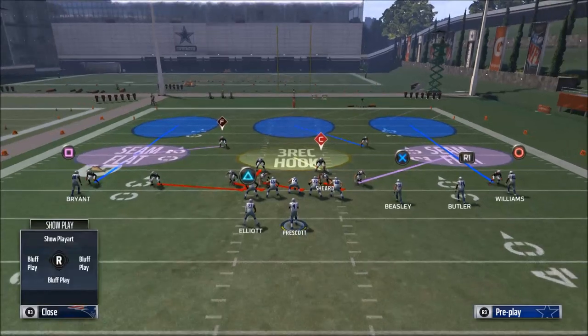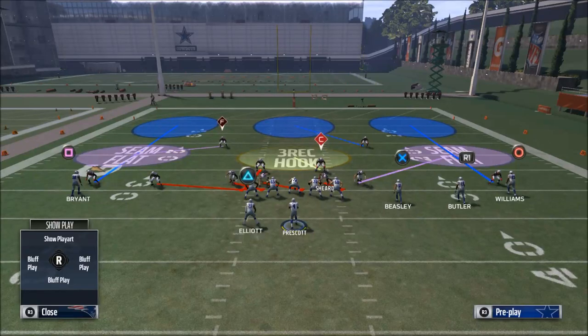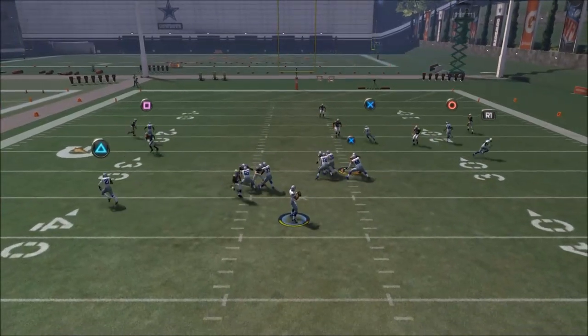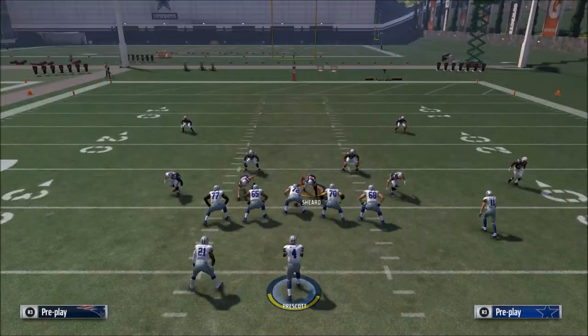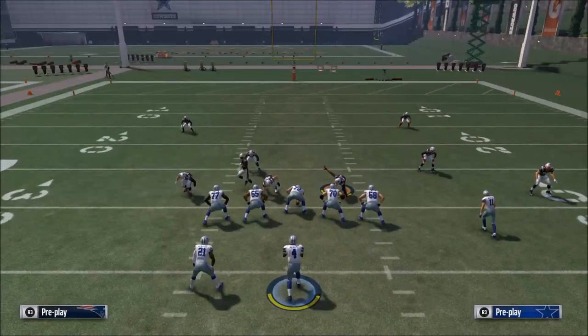Blitzing from depth makes them take wider angles. Running the Buck Slant 3 concept looks very similar to that Tampa 2, and what you'll find is we're going to get that pressure come in very clean off that left edge.